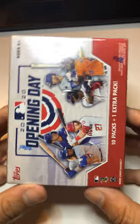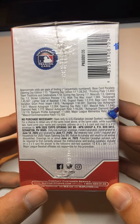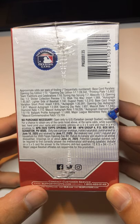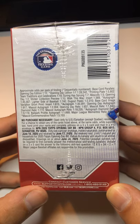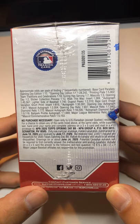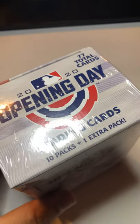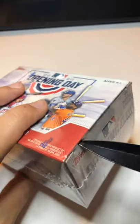You can see on the back here it's got all the odds. Odds on an autograph: one in 30,391. Opening Day autograph: one in 917. Mascot autograph: one in 2,004. Mascot autograph relic: one in 18,000. We might hit one, we might not — we'll see. Let's go ahead and open this.